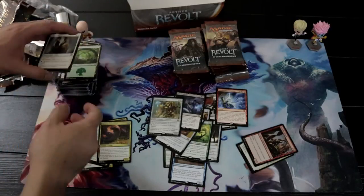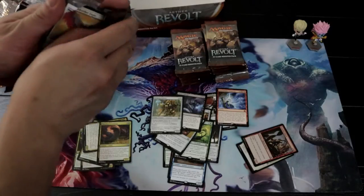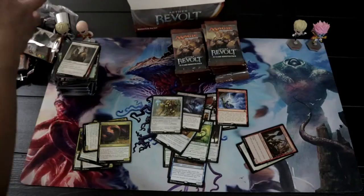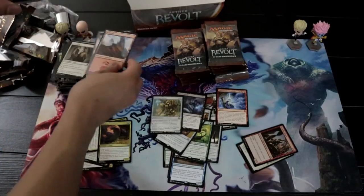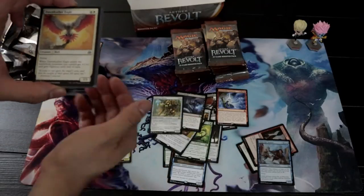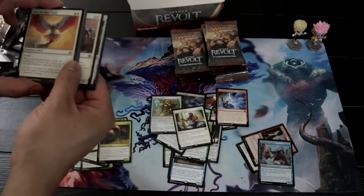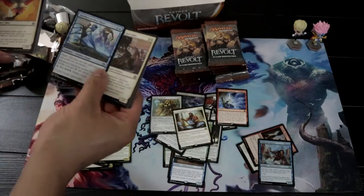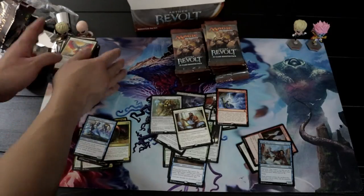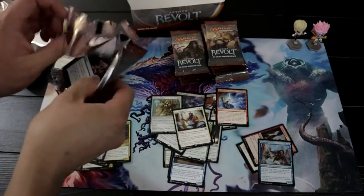Another Winding Constrictor — this card goes well with a lot of decks right now in Standard. Mardu Vehicles, it goes well with Winding Constrictor in the Golgari. Got a foil uncommon and a rare — Shram's Expertise. Shielded Aether Thief is pretty good for the four-color energy deck. You guys should check that out soon.